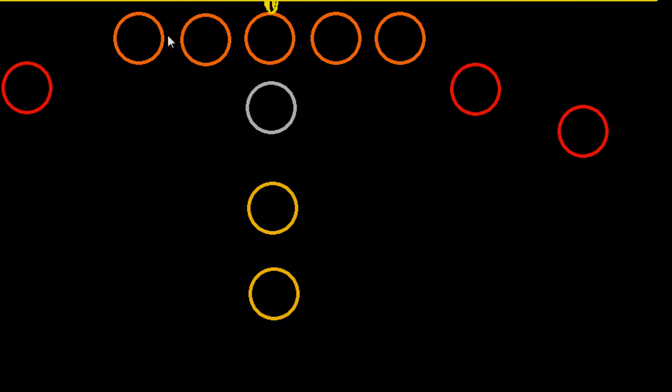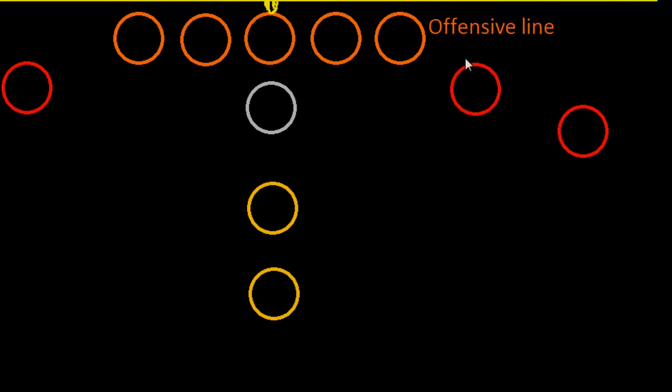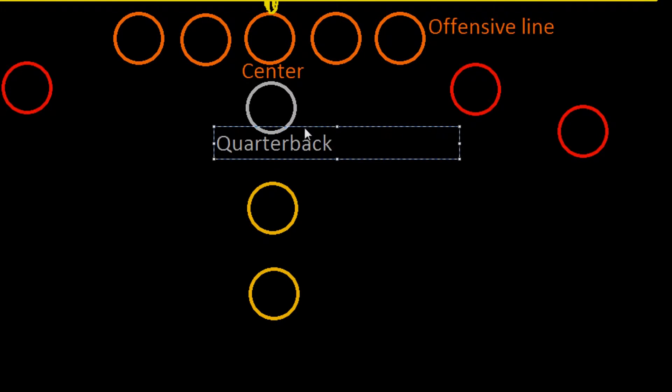The offense starts with the offensive line — these five guys here. The man in the middle is, fittingly, called the center. The center is the man who snaps the ball back to the quarterback, who is the gray guy standing right behind the center.